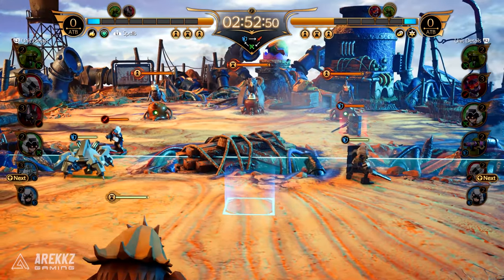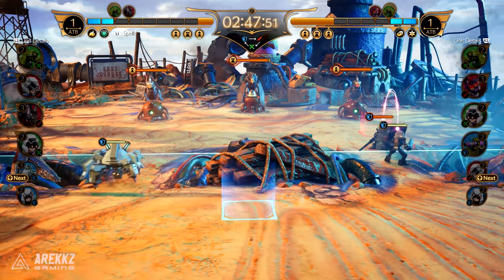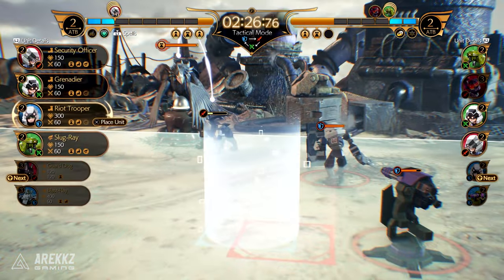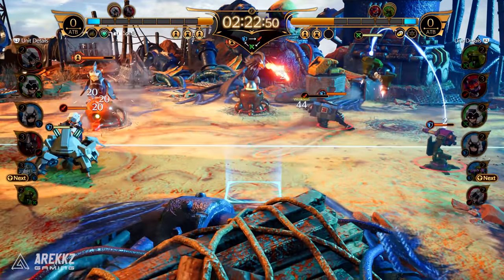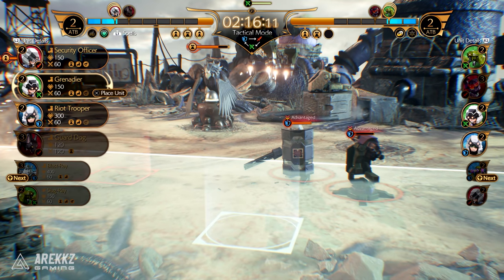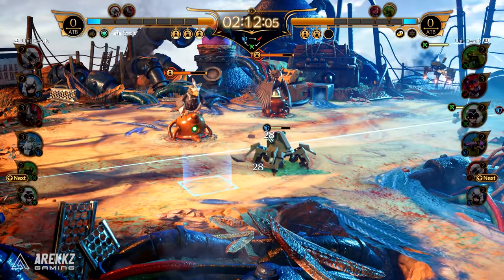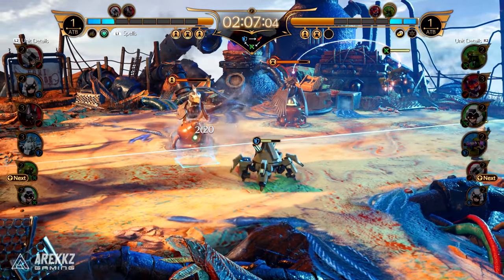You begin by selecting the board, which determines the number of ATB charges and materia available along with the units you want to deploy. You then use ATB charges to deploy units that march towards the opponent's base and automatically engage enemy units along the way. Units are split into three roles: vanguards, ranged, or defense, and each type is effective against different units. Materia can also be used to cast powerful spells, but you can only use each materia orb once per match — so you want to use them as a strategic, game-changing option.